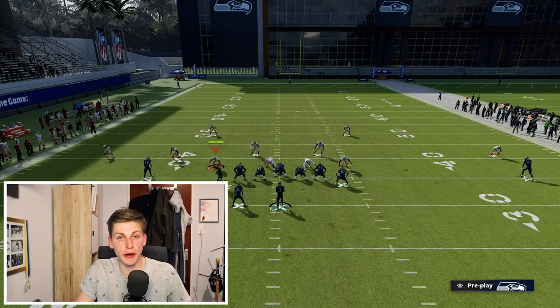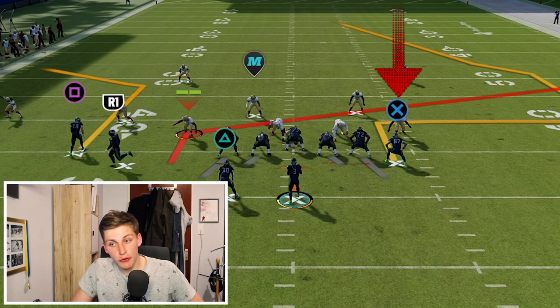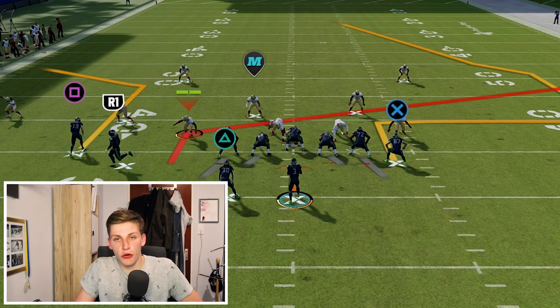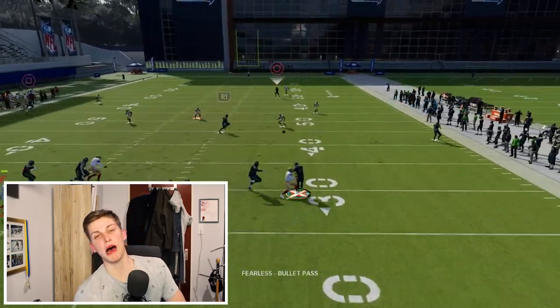My second base play is PA Fork, using a kind of bunch, mesh-post type setup. This is a very good play against Cover 2. Put your solo wide receiver on a corner route, the tight end on an out route, and the middle trips receiver on a slant. Smart route the S-post so it goes a little bit shorter, and motion snap R1 across the field. Then make the read between the slant, the out route, or the deep bomb against Cover 2.